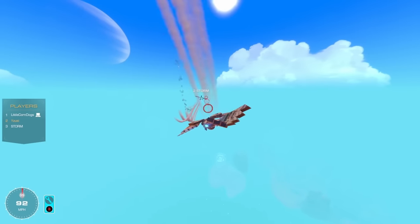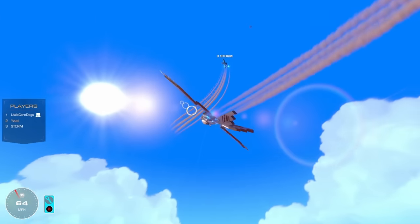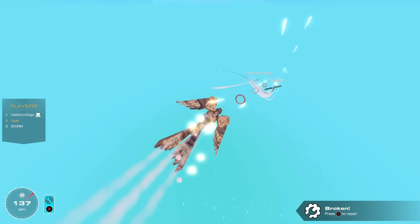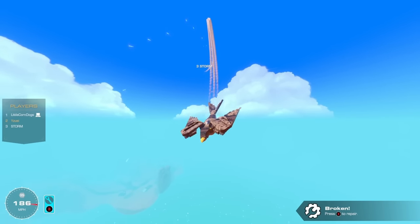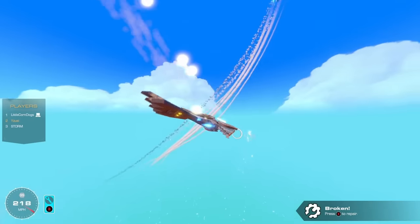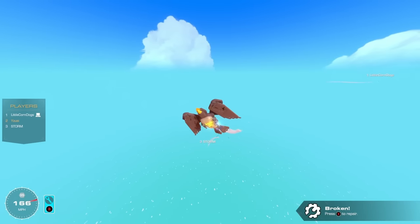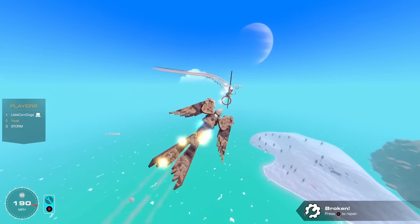Yuzi uses everything to shake his pursuers. Gets some hits in. Storm and Corndogs appear to be teaming. Yuzi takes more damage but tries to make ground. Corndogs gets aggressive — a 4D attack misses mostly but one shot connects. Yuzi takes hits and loses stability. Despite thinking he's okay, Yuzi goes down. Nice shot called out by the group — Storm and Corndogs celebrate.